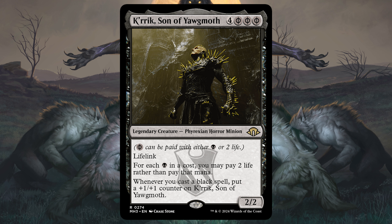Now black, which is all about the power fantasy — it's all about sacrificing things: life, creatures. And it's all about death and reanimation, and it's about being willing to pay a price for your own greater strength. A prime commander example is Crick, the Son of Yawgmoth. It's a really big commander — 7 mana — but you can pay life to play it to make it cheaper. Then for each black mana in a cost, you may pay 2 life rather than pay that mana cost. So you're really playing things quickly but you're paying a lot of life, so that's also really dangerous. And whenever you cast a black spell, you put a +1/+1 counter on Crick. He has lifelink, so maybe you can get some of that life back to be able to play more cards.